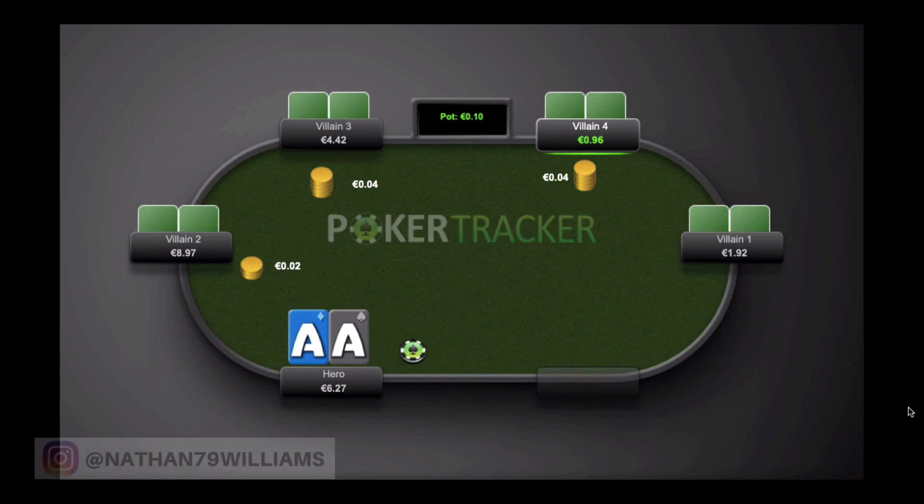Hey everyone, this is Nathan Williams with BlackRain79.com and I am back here with another hand history review for you guys. Today's hand was sent to me by Louie, and as you can see, he has pocket aces on the button in a 2/4 euro cent 6-max cash game. Although it should be noted there are only 5 players at the table.